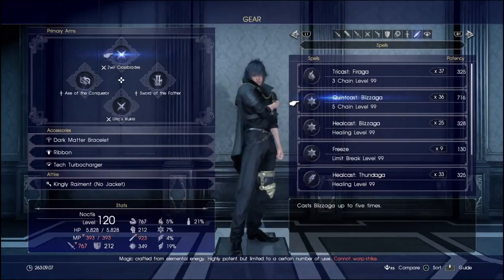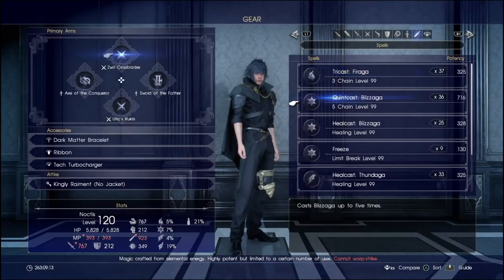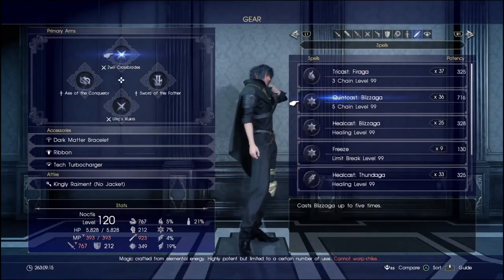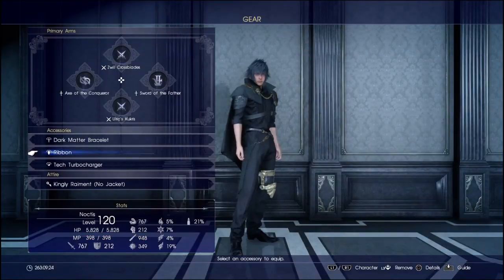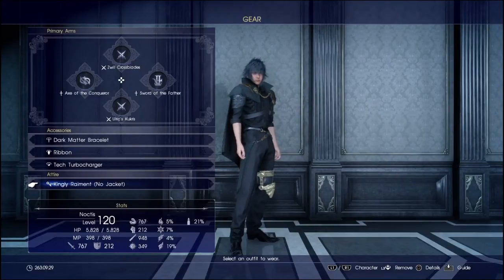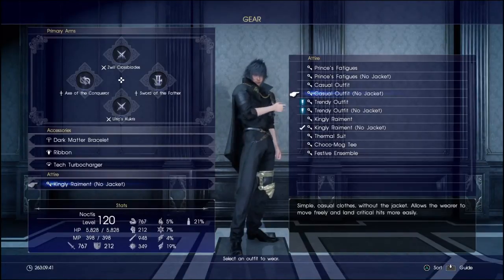That's my general setup. In the field of battle I'm probably going to be switching from the Zwill to my Quintcast Blizzaga — that's just a personal choice. As a good suggestion, either have ribbons, Star Pendants, or your Rainbow Pendant equipped. And if you don't want to do that, last but not least is always the casual outfit with no jacket, so you won't be affected by most status ailments.